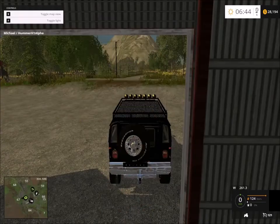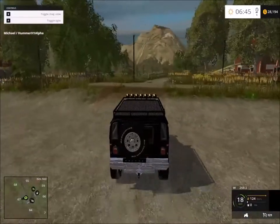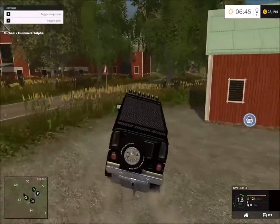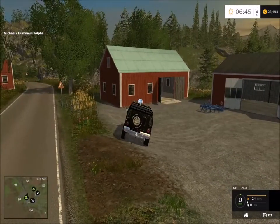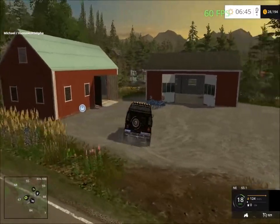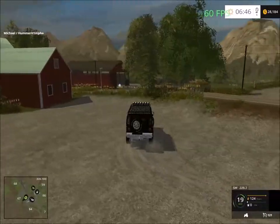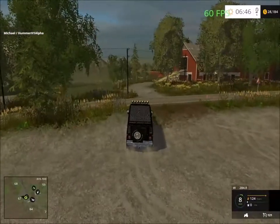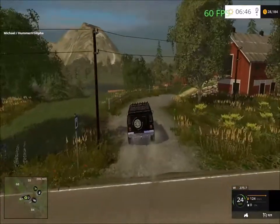We are at the vehicle shop. This is the vehicle shop here — a basic, different design to the shop. So let's head out to the main road, and there's our farm area across the road here.